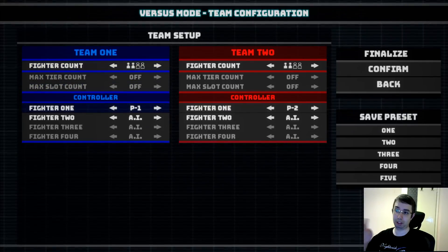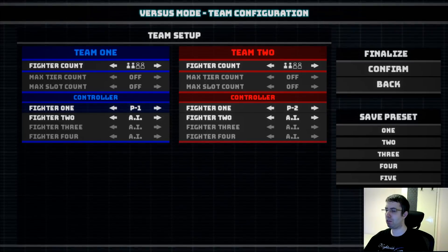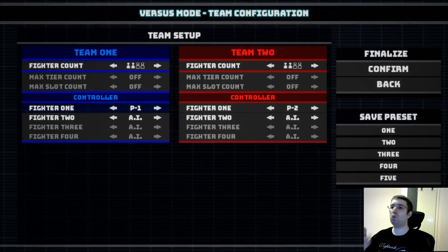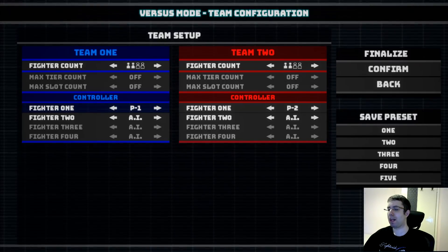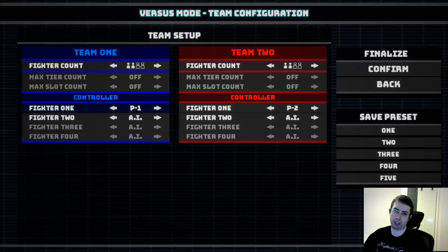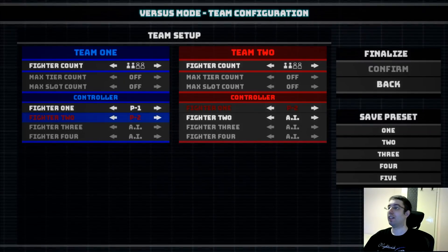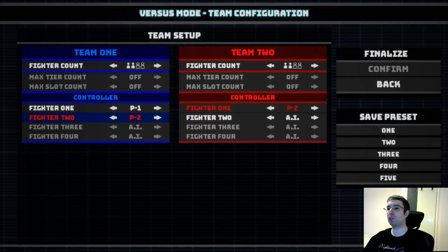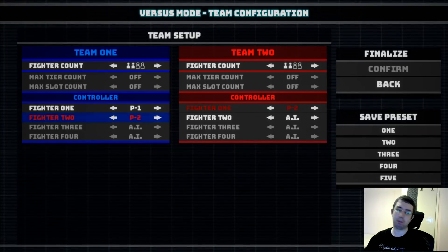So when we look at team 1 here, you see that fighter 1 is controlled by player 1. That is fine. But what if you want to have the second fighter controlled by, for example, player 3 or player 2? In this case, you would have to do this. Now, notice that the team 2 fighter 1 controller and team 1 fighter 2 controller are shining red. That means there is a problem.